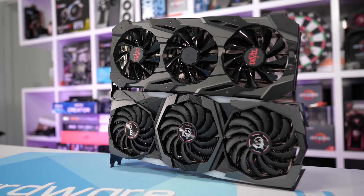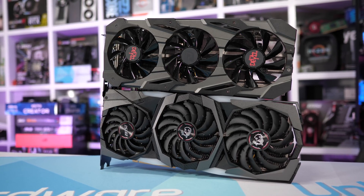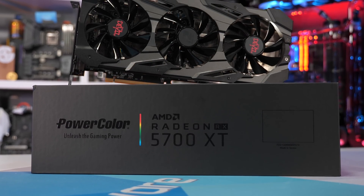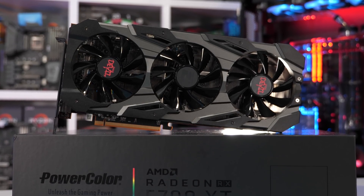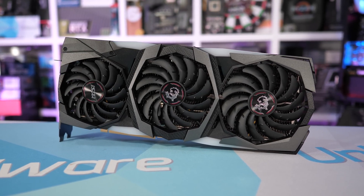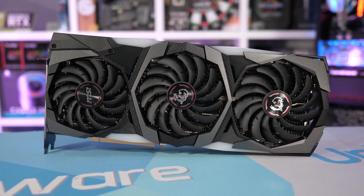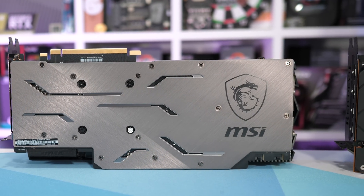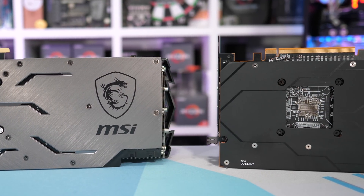I won't ignore the price difference when forming my conclusions, so please keep that in mind as we work through the results. As for the graphics cards used, representing the red team we have the PowerColor RX 5700 XT Red Devil which retails for $440 US, and for the green team we have the MSI RTX 2070 Super Gaming X Trio which retails for exactly $100 more at $540 US. For the drivers I used GeForce Game Ready 436.02 and for the AMD GPU the Adrenaline 2019 Edition 19.8.1 driver.